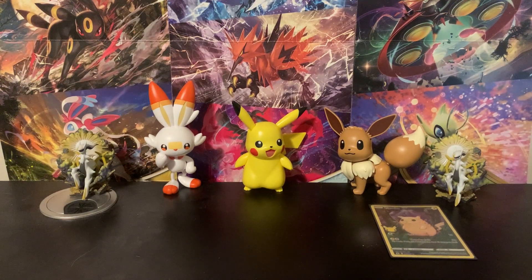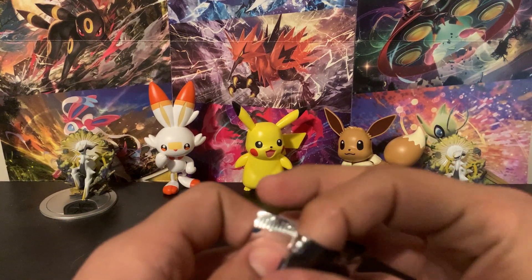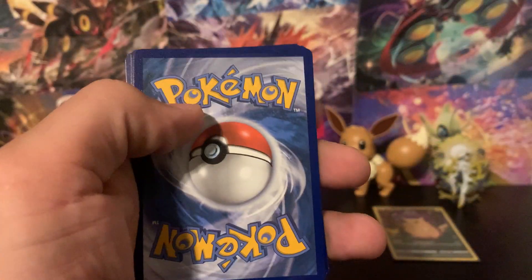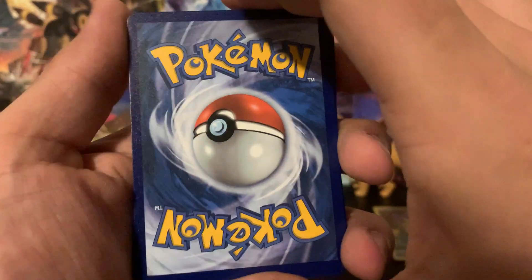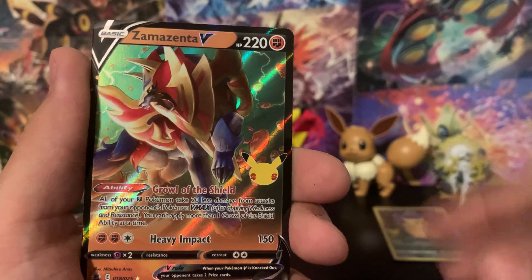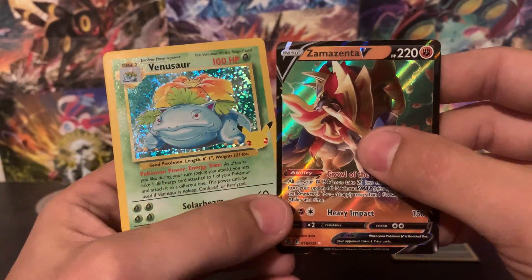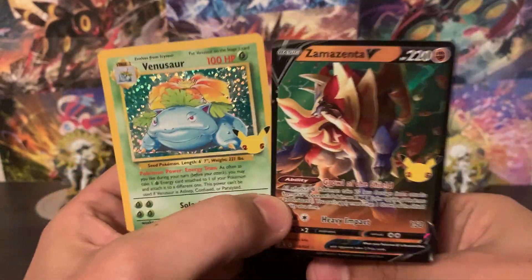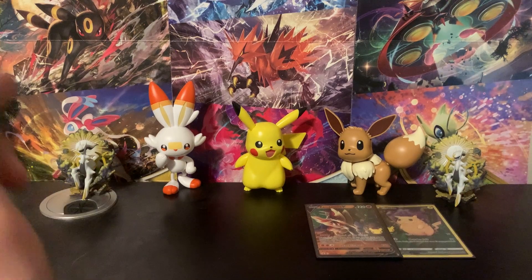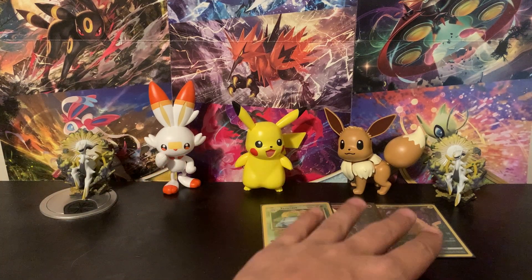On to our next pack of Celebrations — five more to go. This was from the original release so I'm hoping for better luck. I'm pulling the card from the third slot and putting it to the back because that's where the Heritage Set card pops up. We've got Zekrom, Reshiram — and oh my goodness, we pull Venusaur! Plus a Zamazenta V from that pack. That's amazing! Venusaur is probably my least favorite of the three first gen starters, but I love them all.